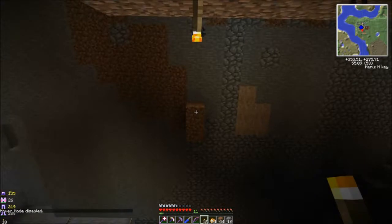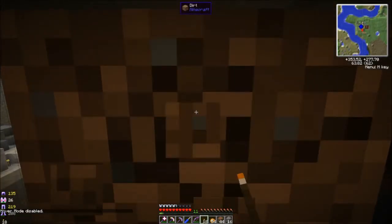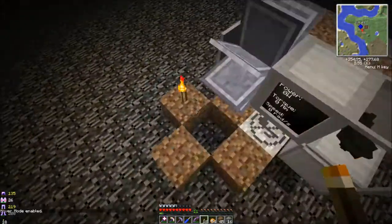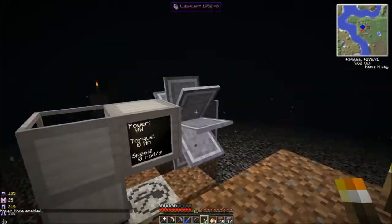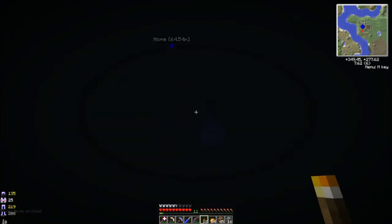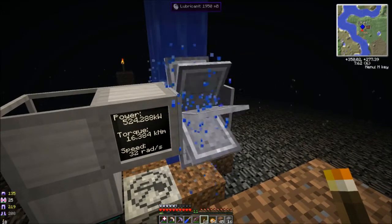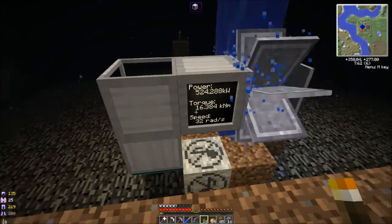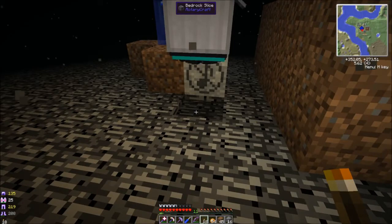Up here is a water source block all the way up to the surface. So if I break this dirt out, the water should come down, go through this little watermill thing, and start putting out some power. And it will slowly use the lubricant — you can see it using the lubricant. It looks like this thing is spinning and it's already shaved a little bit of bedrock off.